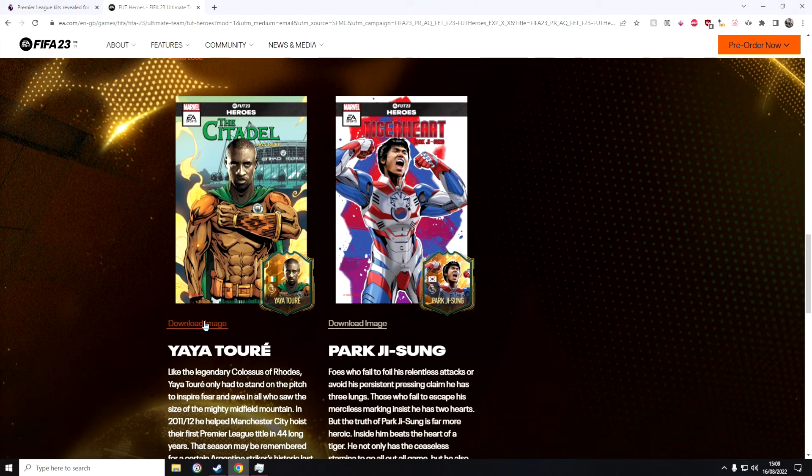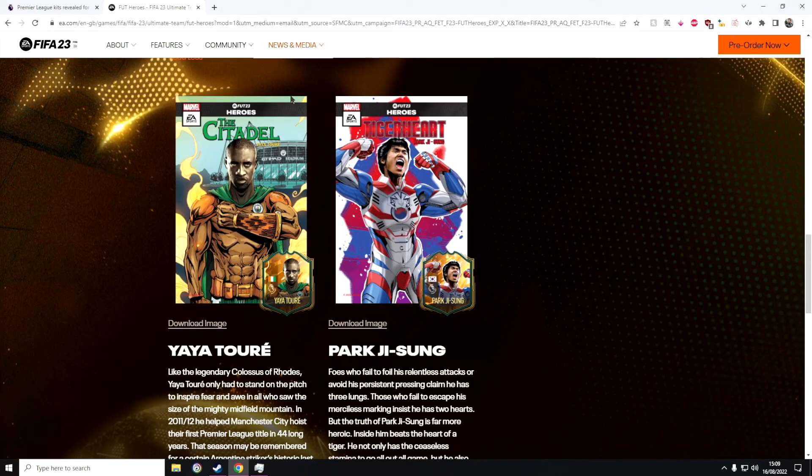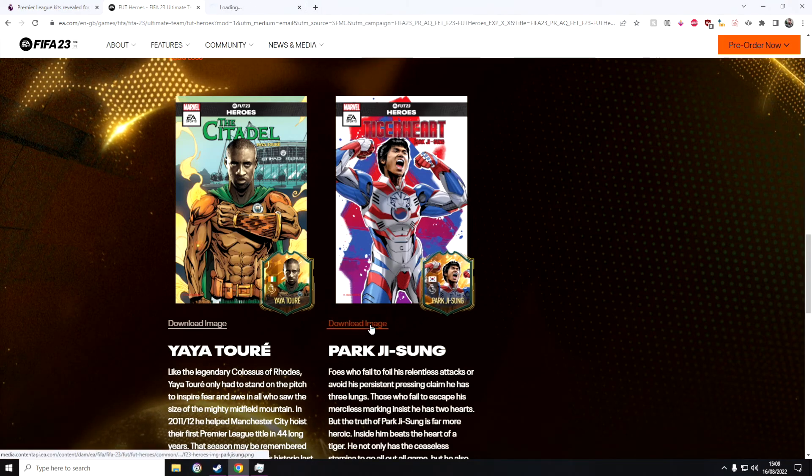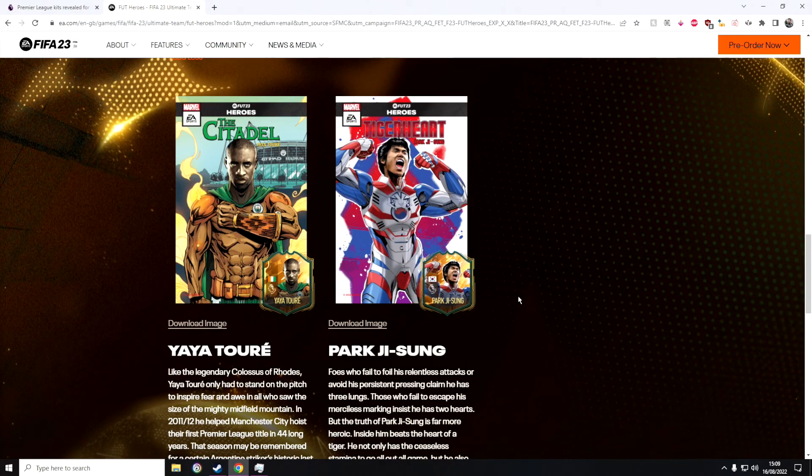The fourth one is Yaya Touré, known as 'The Citadel,' which I think is a really cool name for Yaya. This artwork is honestly amazing. And then finally we have Papiss Cissé, known as 'Tiger Heart' — yeah, guys, I'm a huge fan of all these artworks, I think they look amazing.